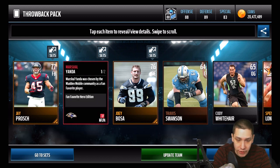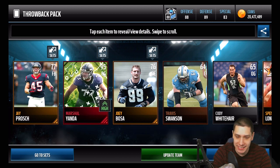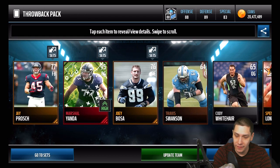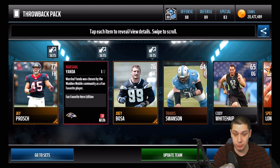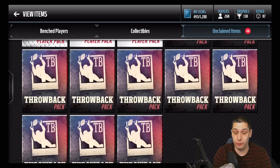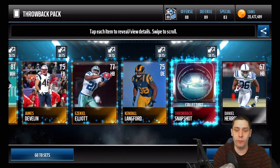Oh snap! We just pulled a 95 overall Marshal Yanda fan favorite hero edition! Oh my gosh, that is a nasty pull — 95 overall, that is huge! That's definitely going to be an upgrade for my team. I don't know what this thing is going for right now, but 95 overall I would presume is going for a decent amount. That is a really nice pull either way — even if it's not going for a lot, I'm very happy about that. We'll have to check after this and see if it's worth holding on to or selling.